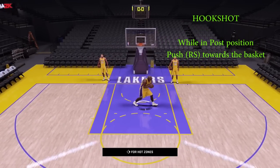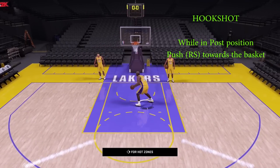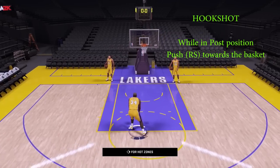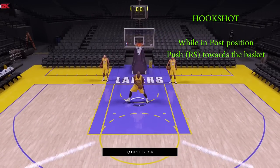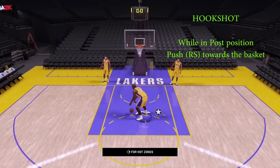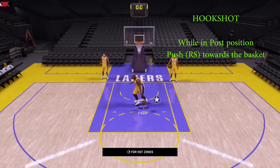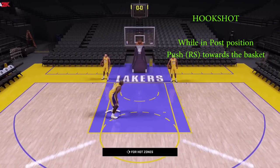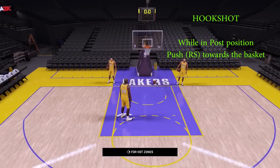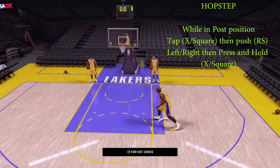Power is the big man's game. Now here is the hook shot — one of the most difficult shots to block in league history. To pull off this hook shot, while in the post, just push the right stick towards the basket. It ain't that complicated, but it's very effective, especially when you're big and you got a defender sitting back there. You could also use your point guard — put your dude down in the post depending on how small the point guard is. It's not set in stone that only post men are supposed to use this move.